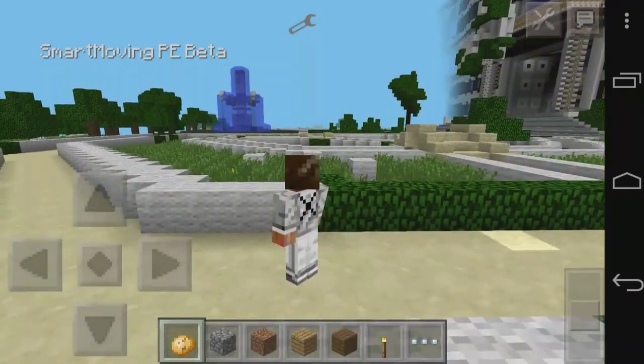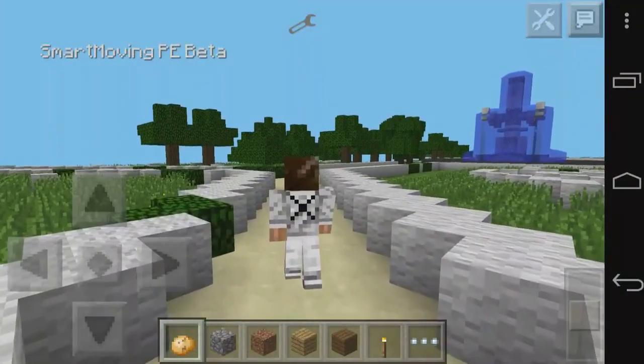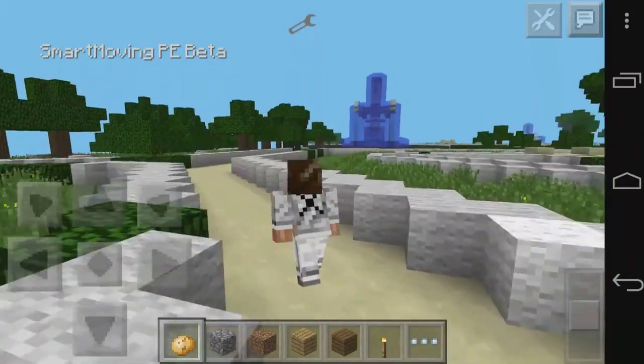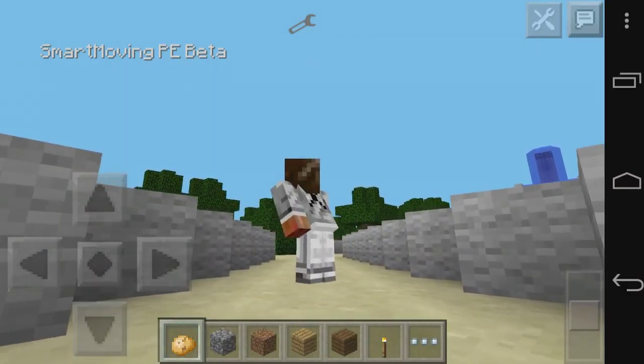I found something interesting: tapping twice on the left or right makes a type of dash. I'm not sure if this is part of the beta or the smart moving feature specifically. And tapping twice on the back — boom — I am crouching. That is how we crouch.